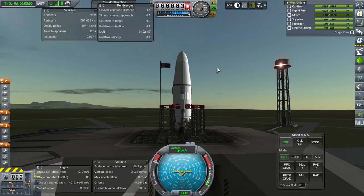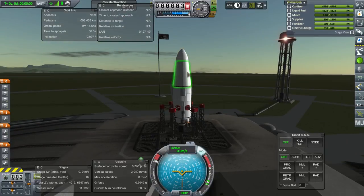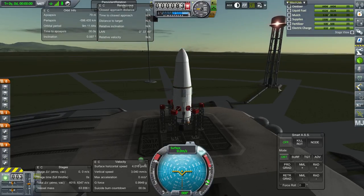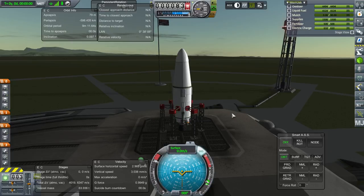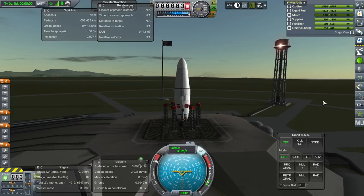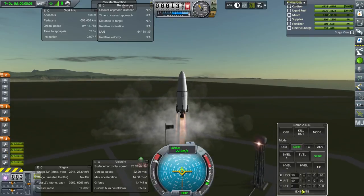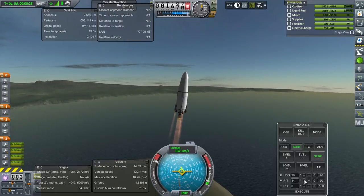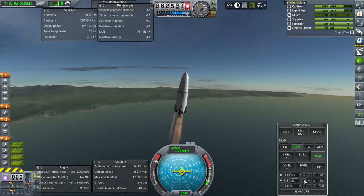Throttle up, SAS is on. The reason we had the egg in the first place is so the first stage can come back down safely. If we try to bring it all the way to orbit, it doesn't have a heat shield, so we can't get it too far along. It's a bit wobbly — SmartASS is overdoing the gimbaling. I think the thud engine gimbaling is too much for it.